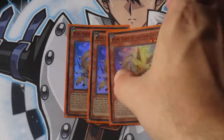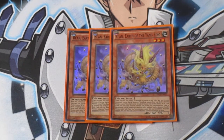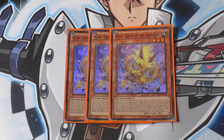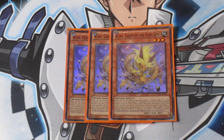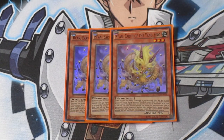I run three copies of Beyond Earth of the Yang Zing. It's a level 3 Earth attribute tuner effect monster. Yang Zings all have that same ability — when it's in your control and it's destroyed by battle or card effect, you're allowed to special summon a Yang Zing monster from your deck to the field. In this particular case, Beyond summons it out in defense mode. Another cool thing about all the non-tuner, non-pendulum Yang Zing monsters is that they all have a quick effect which allows you to use other Yang Zing monsters as well as a Yang Zing tuner to synchro summon during your opponent's turn, which is insanely good because it can open up a whole lot of destruction plays depending on what synchro you play.